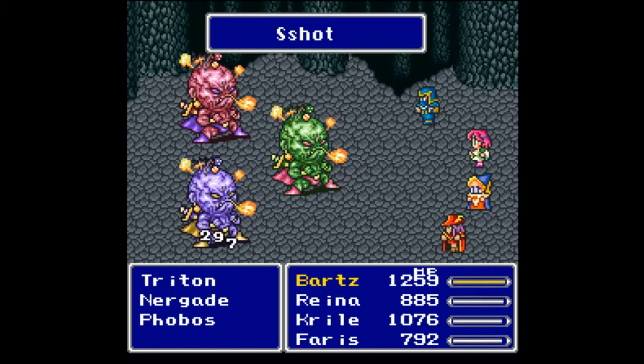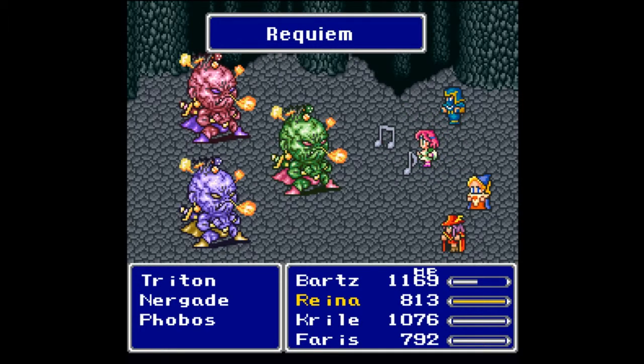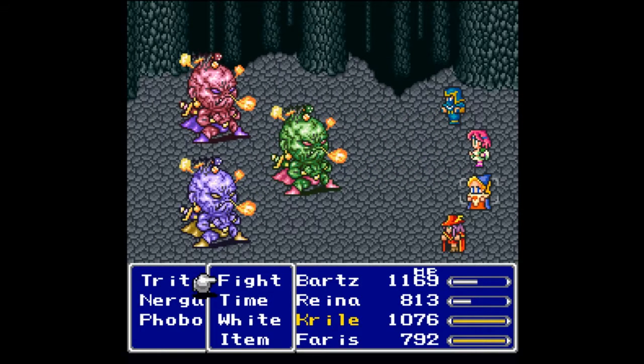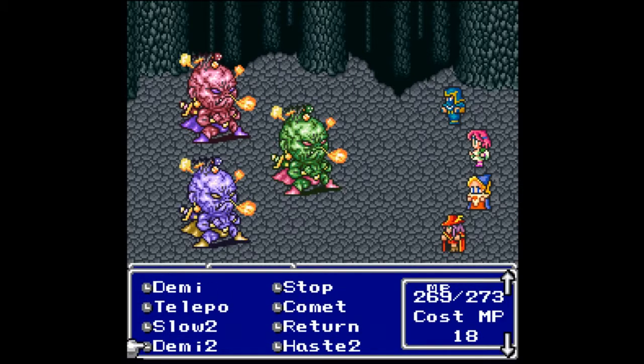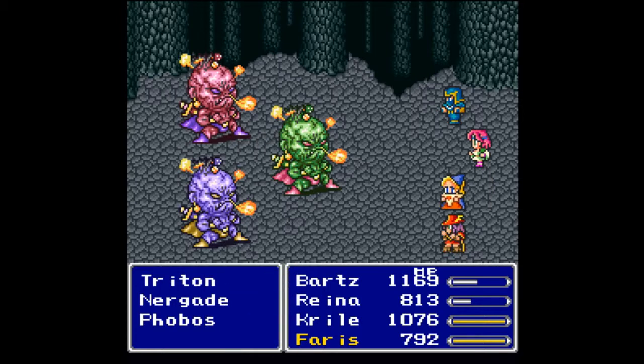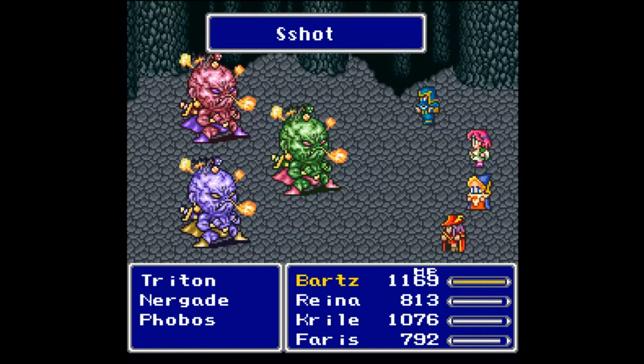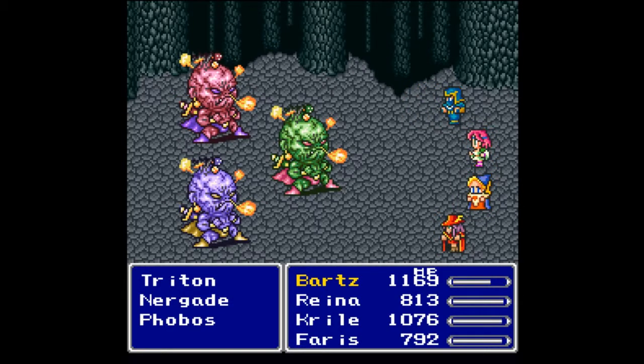There is a trick to these guys — hopefully I won't have to show it off, as these guys can be quite difficult. What you want to do — and I can't guarantee that I'll actually do it — is try to kill them all at the same time. That is your general strategy here: kill everybody all at once. Should you not kill them all at once, they can revive each other and then cast Delta Attack, which will pretty much decimate your party. I'm going to cast Haste on my party in an attempt to give myself a little bit of leeway.